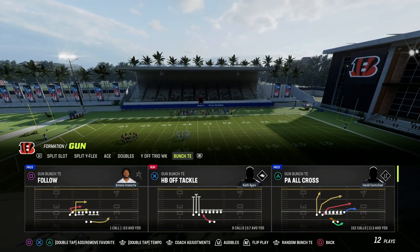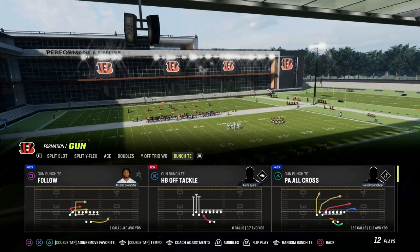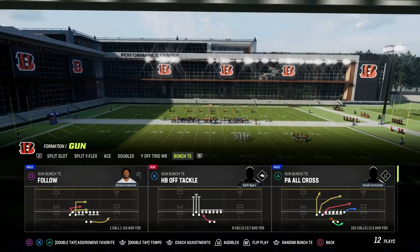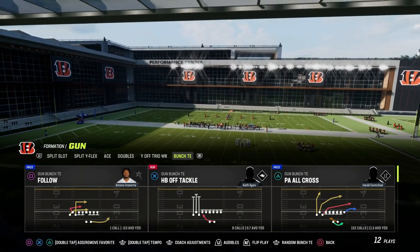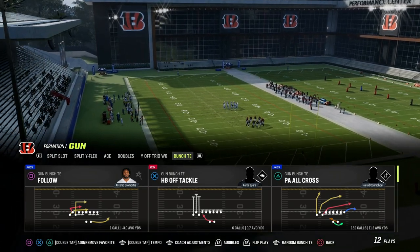We're going to be in the bunch tight end formation today. If you want to get my entire bunch tight end offensive ebook, make sure you join the Patreon for just $10. You're going to get access to all of my full schemes, offensive and defensive ebooks, everything for just $10. The link's in the description if you want to sign up.